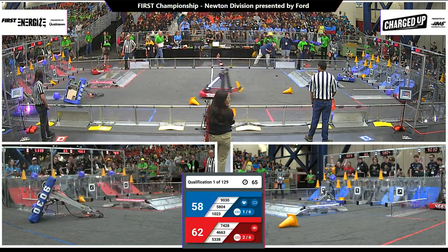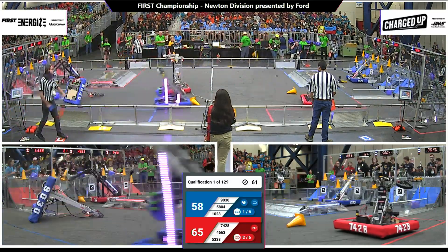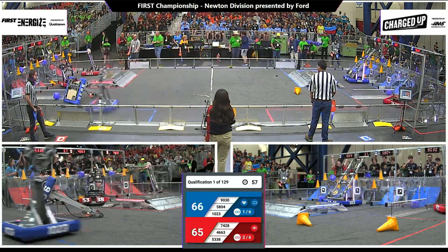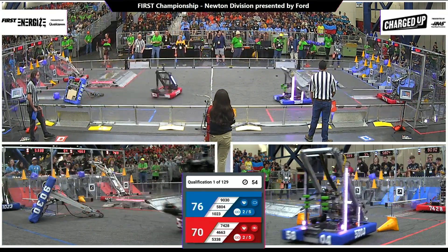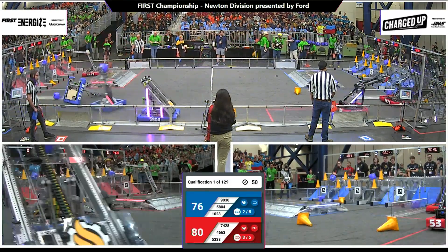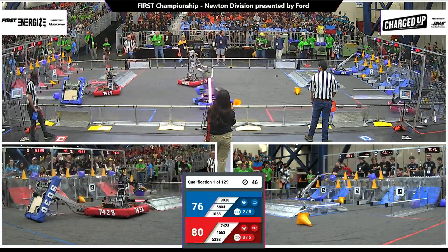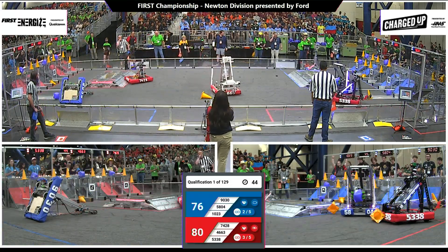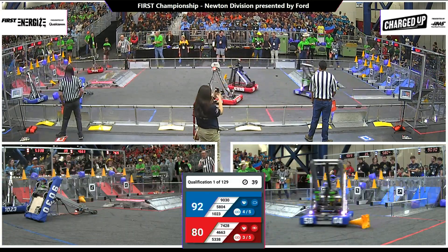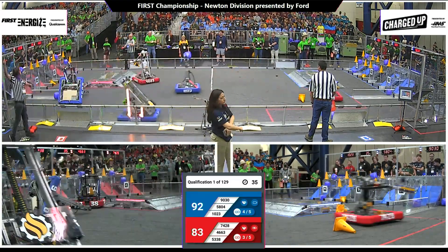62 to 58, advantage red. One minute to play. 1023 scoring a cone to the mid-level, and they've got it. One link now for blue, two links for red. Cone being scored for the Red Alliance — 4663 is up, up, up, and they've got it. Good job, 4663. 5804 trying to work their way around 9030. 9030 is Mech Hack from Azerbaijan. 7428 for the Red Alliance — Gigawatts — trying to score a cube at the mid-level, and they've got it. 83 to 92, a nine-point lead for the Blue Alliance. 30 seconds remaining.